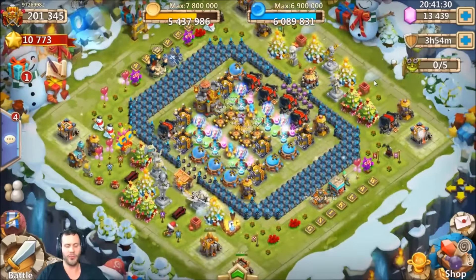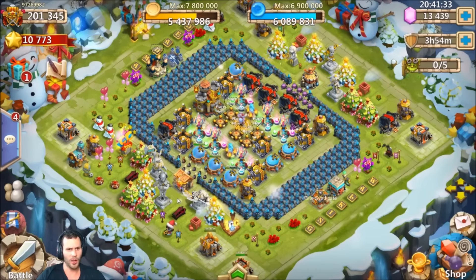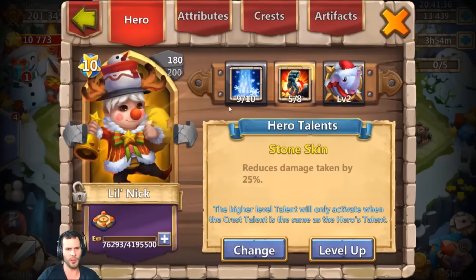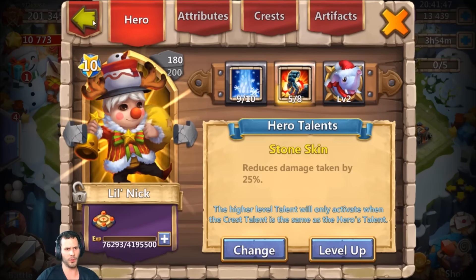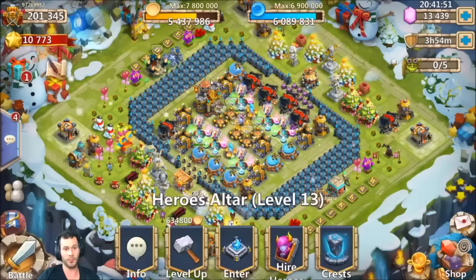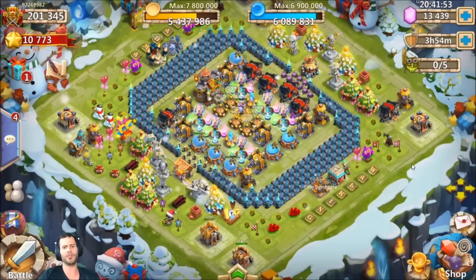That's pretty much all I wanted to show — Little Nick is going to be a mandatory arena hero, no questions asked, and probably the most powerful arena hero ever. He's also going to be pretty beast for HBM and good for guild wars defense since he procs every six seconds. Hope y'all enjoyed the footage — peace out, and thanks to Nine for letting me borrow this account.